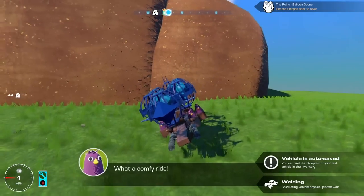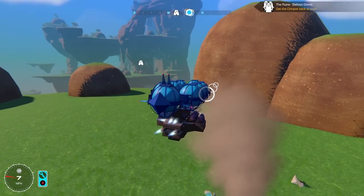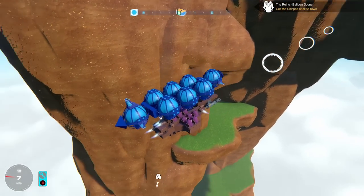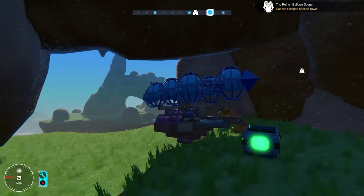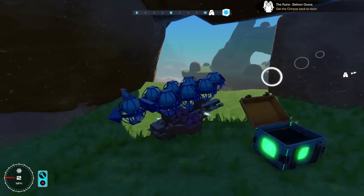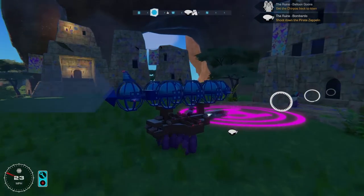Alright little dudes, get in! There are so many — I have like a little army of purple birds. I nearly forgot there is a crate here, 78 meters below me, so we've got to lose altitude. It might be on this little cliff — I think that's a cave down there. Yes, there it is. Finally, it's a wing! We have the small modular wing now. Yes! I can finally start making planes — like proper planes, guys. We are on our way to delivering the chirpos now. Hopefully we get a nice reward.